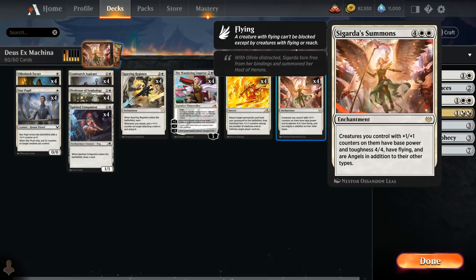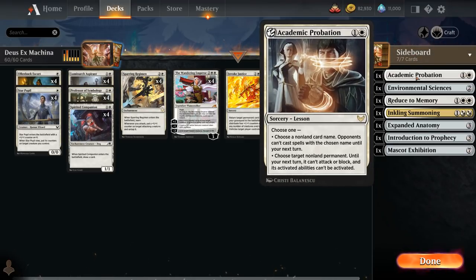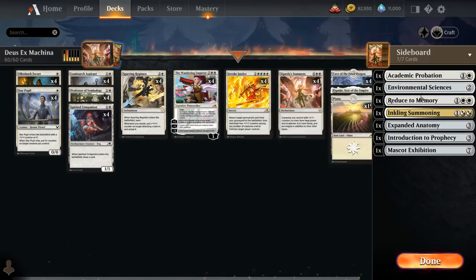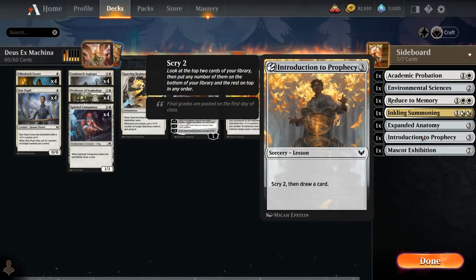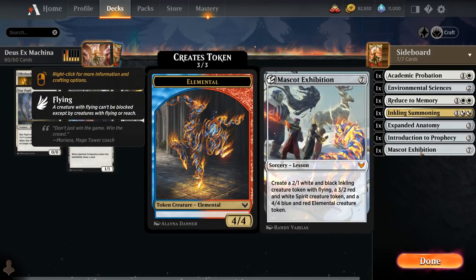If we don't want to discard a card to draw with the learn mechanic, we can always grab a lesson, including Academic Probation to prevent a creature from attacking and blocking, Environmental Sciences to grab a basic land, Reduce to Memory as removal, Inkling Summoning to make a 2/1 flyer, Expanded Anatomy to put two plus one counters on a creature and give it Vigilance until end of turn, Introduction to Prophecy for card draw, and finally Mascot Exhibition to make a variety of creature tokens.